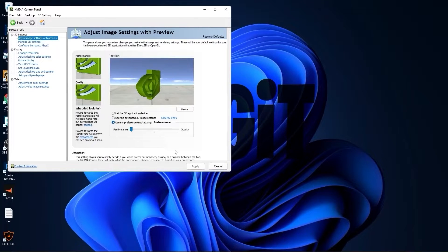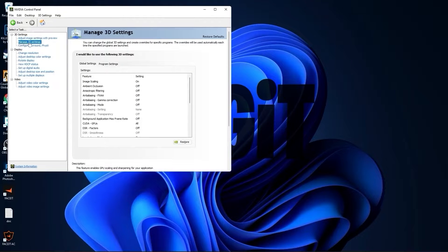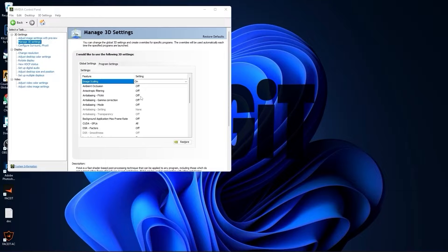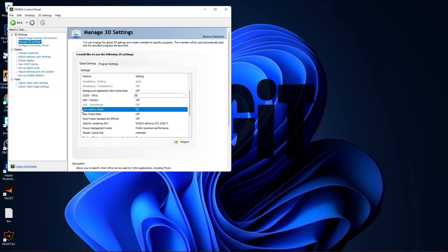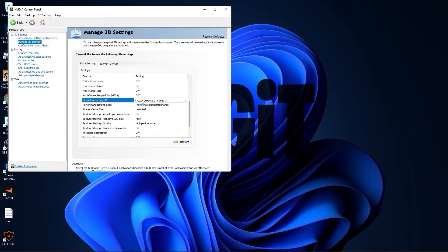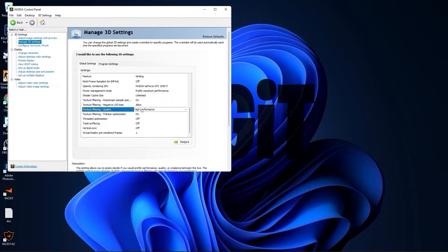Press apply, then go to manage 3D settings. On image scaling, select on, check overlay indicator, and press OK. Select all this to off, then scroll down to low latency mode, select on. Max frame rate, select off.